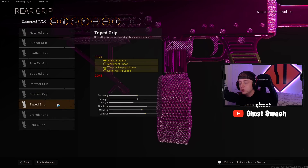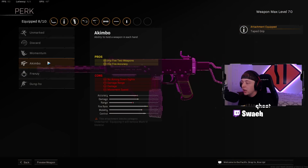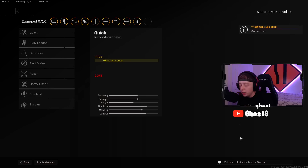For the Rear Grip, you're going to put Taped for the Movement Speed, Aiming Stability, and Sprint to Fire Speed. For Perk 1, make sure you guys throw on Momentum for the Movement Speed after kills — this is huge. This makes a big difference if you're in a gunfight on quads and you're fighting a lot of people. Momentum comes in clutch.